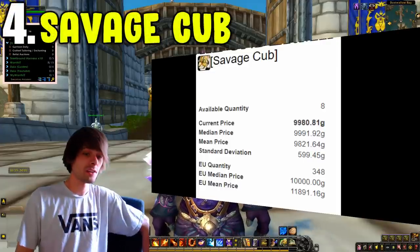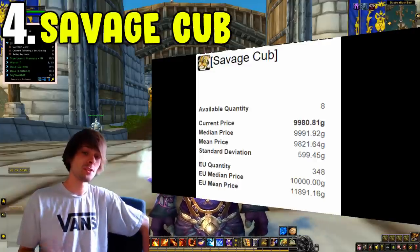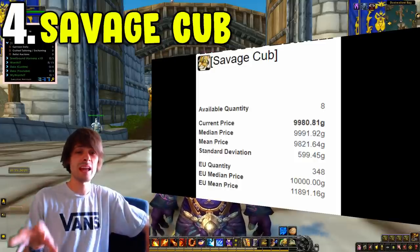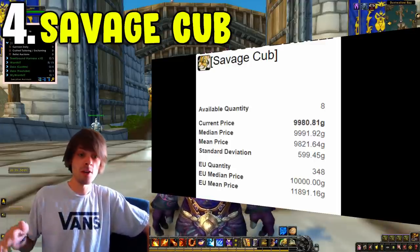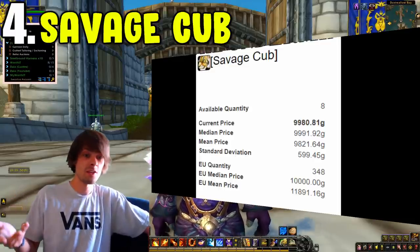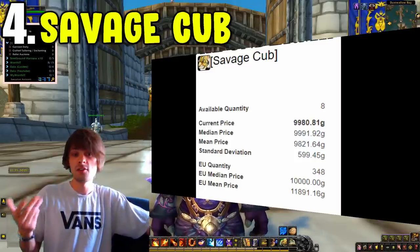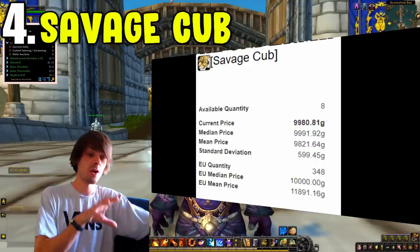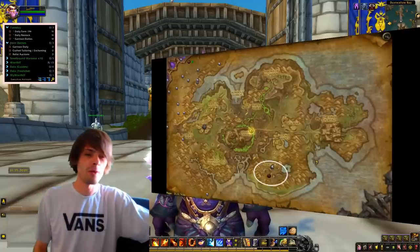Coming in next is the Black Fang Claws, also known as the Savage Cub farm. This is located in Tanaan Jungle, shown on screen. Kill all of the mobs in this area and you'll be rewarded with a soulbound item called Black Fang Claws. Farm up enough of those to buy from the Saber Stalkers reputation vendor, and turn them in for the battle pet called the Savage Cub. The Savage Cub can be sold on the auction house for a relatively strong amount of gold, as it's locked behind that reputation and the unique soulbound item.